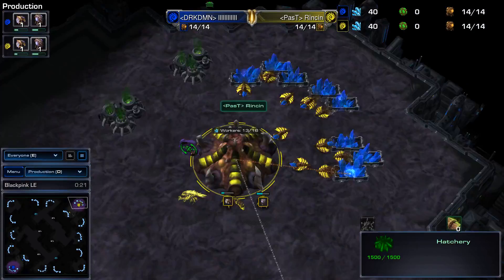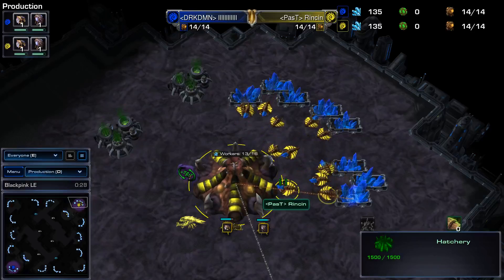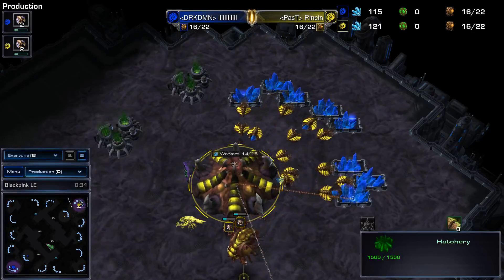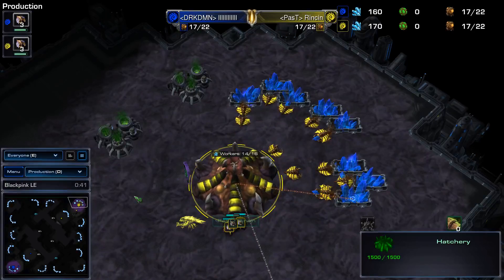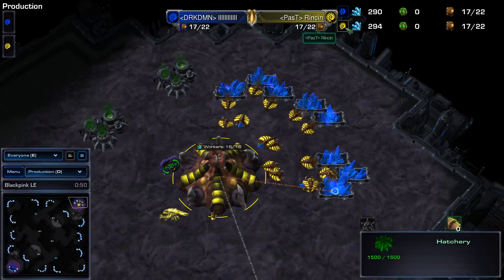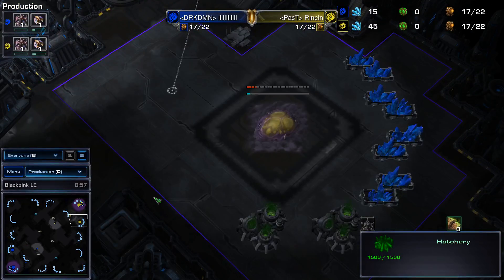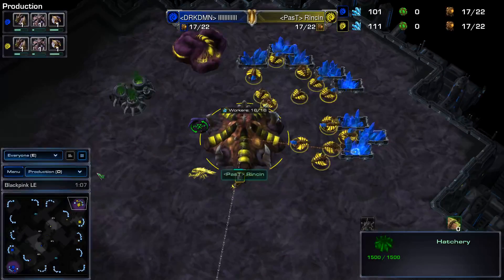Now it's just a matter of who wants to draw the gun first and build an extractor. Surprisingly, both players building their Overlords right away, as opposed to going for the super cheesy timings. They're both droned up to 17, so we're probably just going to see double hatch first. Hatchery's going down at roughly the same time, extractor's going down at roughly the same time. So yeah, we have a mannered game.